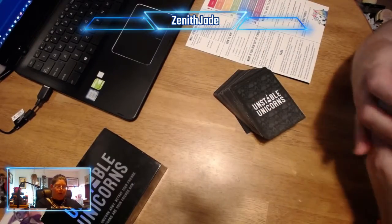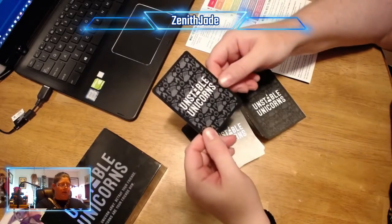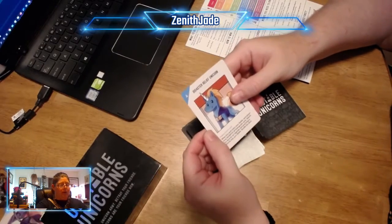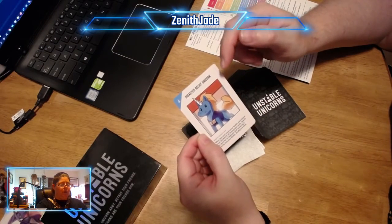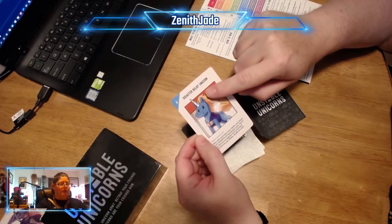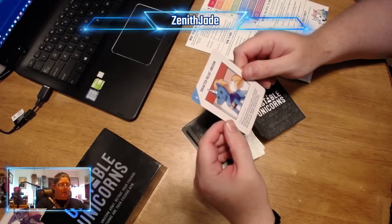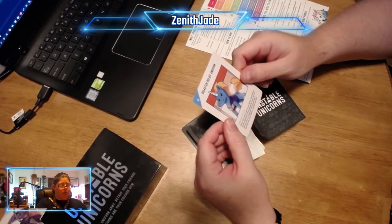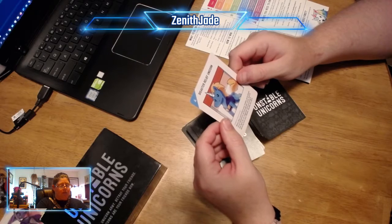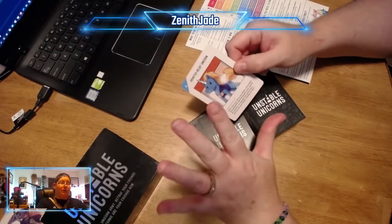So you can see here this is the other reason I need to get these sleeved. This was a special card I got for donating some money for disaster relief. So it's a disaster relief unicorn, and he is a magical unicorn. It says: when this card enters your stable, each player must sacrifice all downgrade cards, search the deck for an upgrade card, and bring it directly into your stable. Shuffle the deck. I'll explain what all that means later.